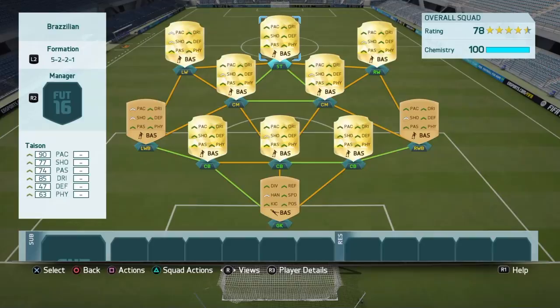Yo, what's going on guys, IA Karma here, and today we're going to be doing quite a fast and skillful squad builder for FIFA 16. This team will cost you about 20k, maybe 25, but it's so good for the price.